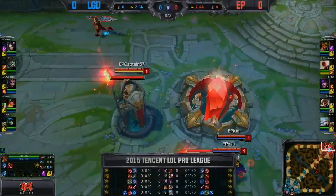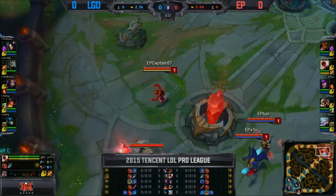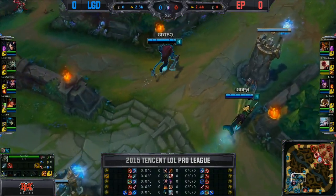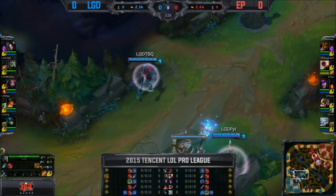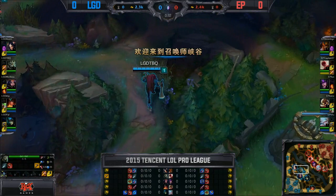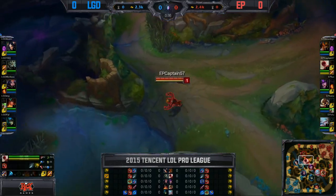Drop a couple of orbs as we jump onto the rift before the dragon fight begins, then ult and stun to start the fight as opposed to trying to take someone out. We've seen that more recently on the side of a support Syndra, but in the mid lane it is slightly different. LGD on our blue side and Energy Pacemaker on our red side to start this one off.